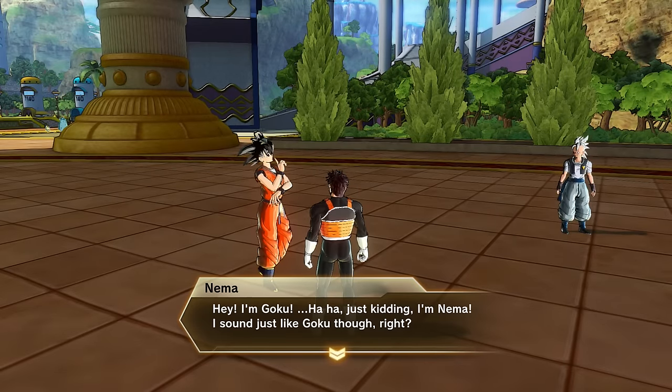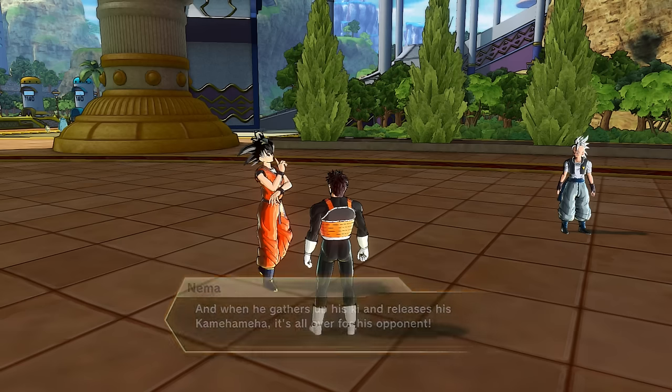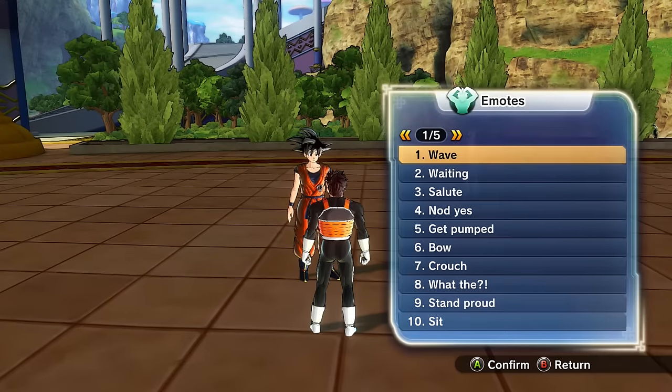She says, 'Hey, I'm Goku. Haha, just kidding, I'm Nima. I sound just like Goku though, right? He's so much fun despite being a Saiyan, and strong too. I wish I could be more like him. And when he gathers up his ki and releases his Kamehameha, it's all over for his opponent.' So what are you trying to tell me — you like Kamehameha?